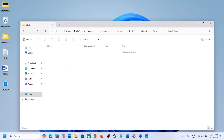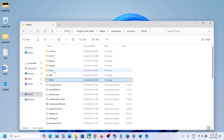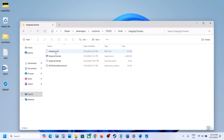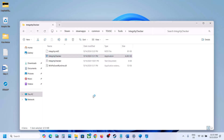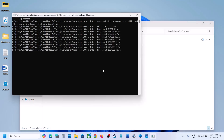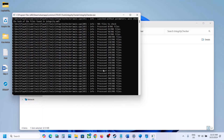Now go back and open the tools folder. Here you can see integrity checker. Make a right click on integrity checker and then click on run as administrator. Click yes to allow.